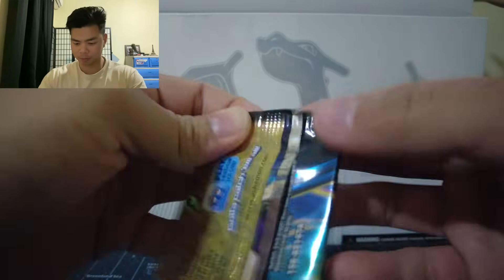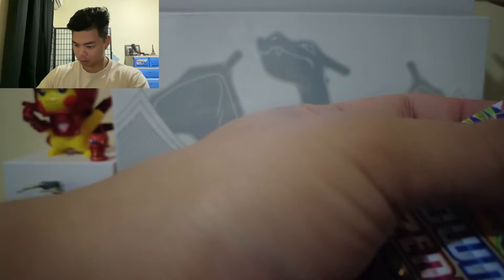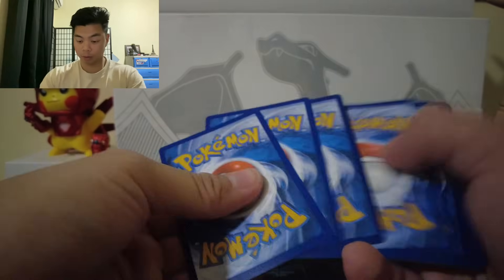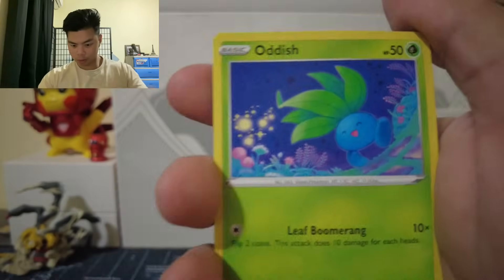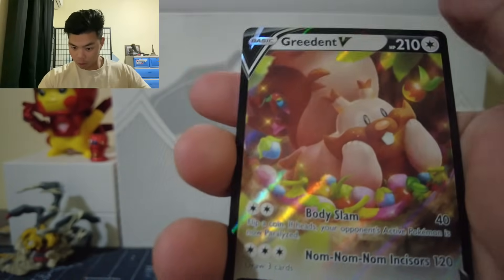Let's get on to the second pack. Why is the Pokemon Center booster pack so hard to open? I'm gonna use scissors — I'll end up damaging the cards if I keep trying to open it normally. Fire Energy card, Crushing Hammer, Luxio, Ultra Ball, Pokeball, Core Fish, Oddish, Seal, Cricketot, Reverse Holo Luxray, and Agreed MV. Not too bad.